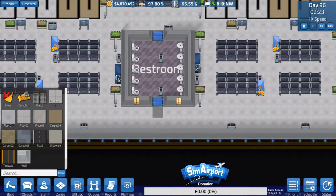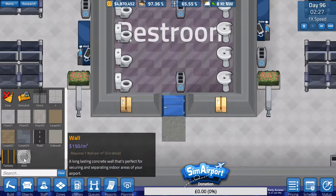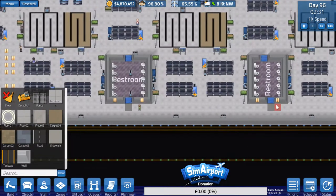Hey guys, this is just another bug in the experimental build that I'm using. As you can see the door here — if I try to actually place a floor in this zone, it will not allow me.